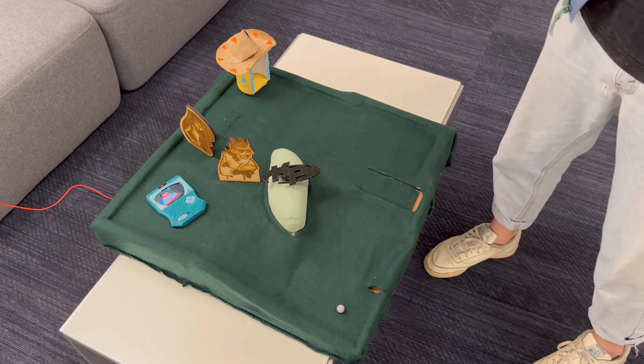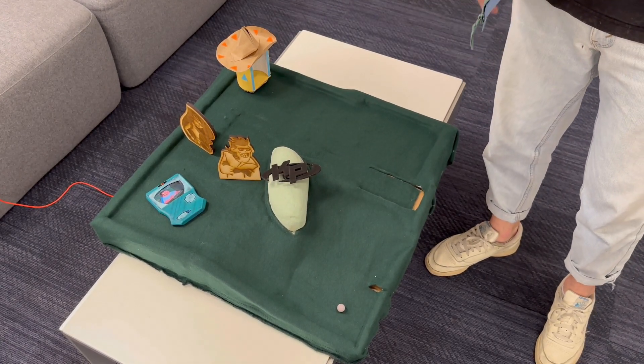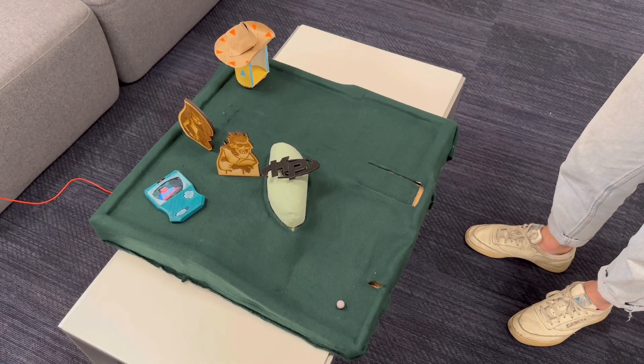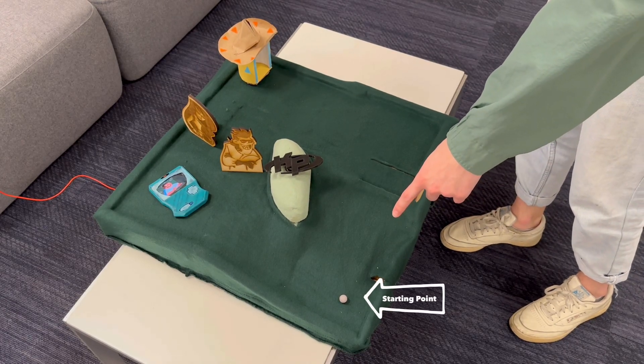This is Kim Possible Mini Golf. To start, you want to hit this button in the middle, and you'll start here where the marble is.